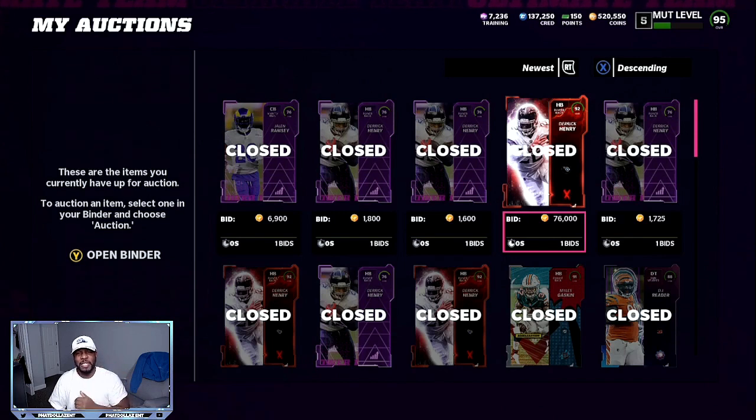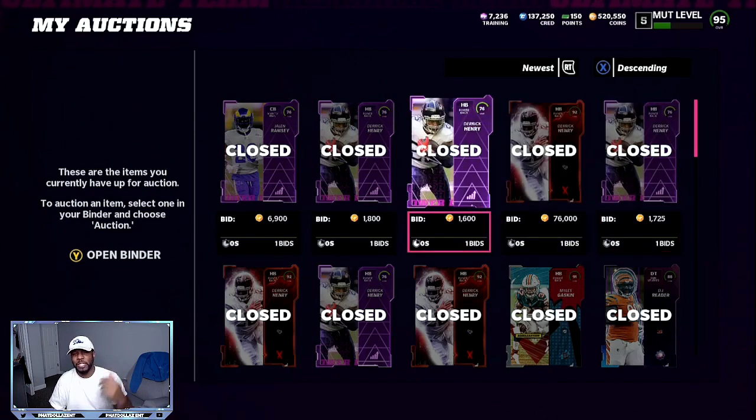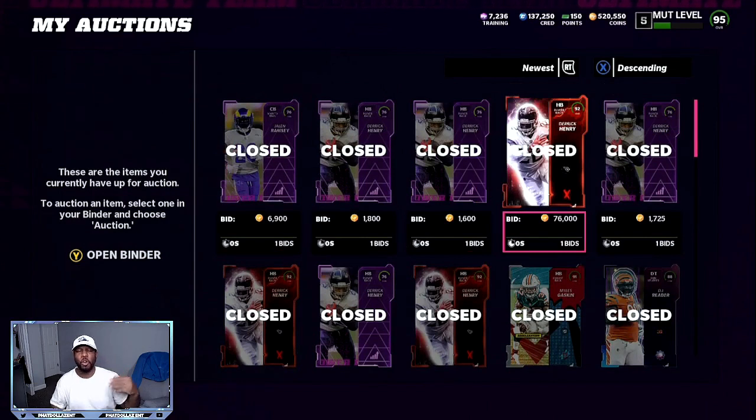Right here, $76,000 plus the power-up at another $1,700 — do that over and over. That's about 35,000 coin profit, super fast. Plus you get yourself — across three different times — almost 10,000 training. That's going to help you open up an 87 plus pack where you can get really lucky. One pack, pull a 97 overall — that's going to be another 200,000 coins profit you can make very quickly.